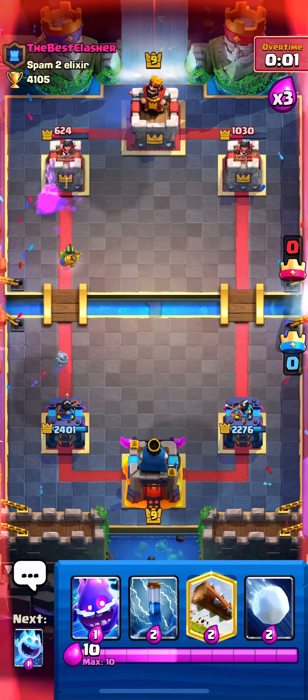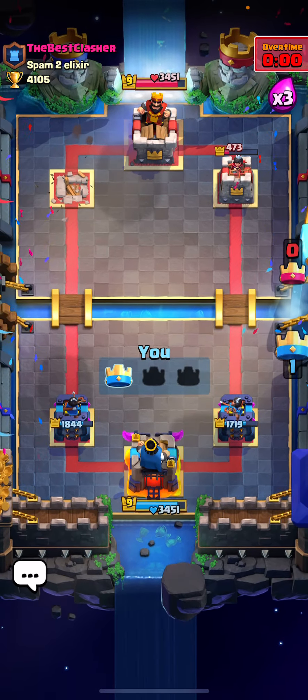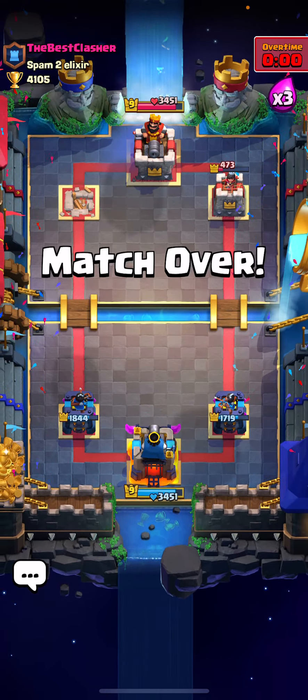I hope you guys enjoyed that. Those were some tips on how to defend the Goblin Barrel, Wall Breakers, Baby Dragon, Mega Minion, Dark Prince — all with the Goblin Gang. Hope you guys enjoyed this video, learned something new from it. See you guys later, bye!